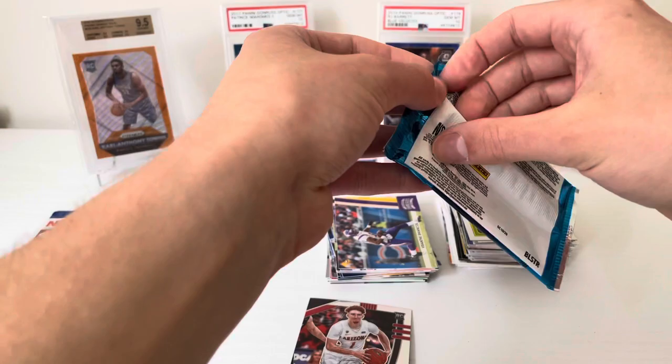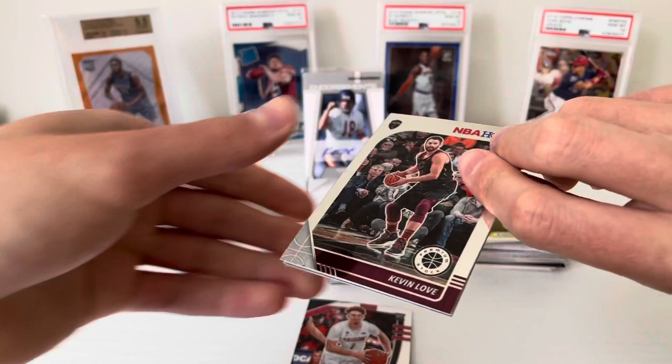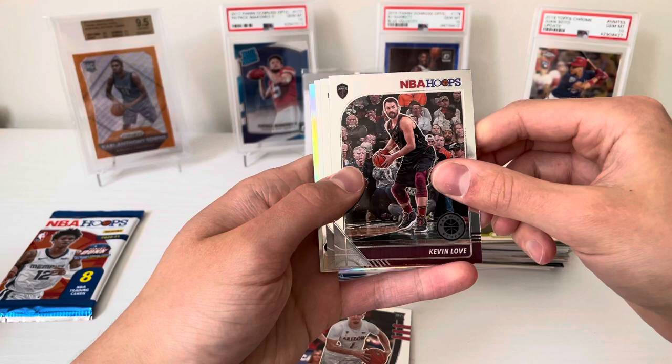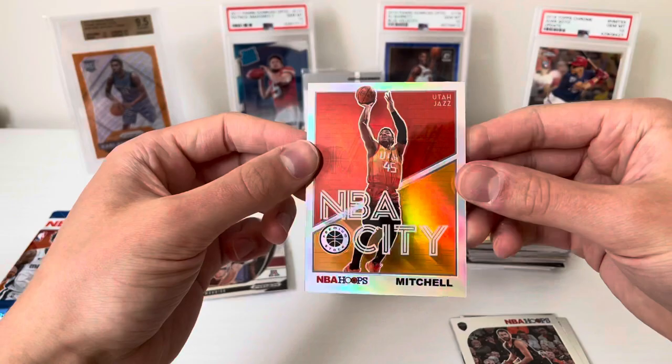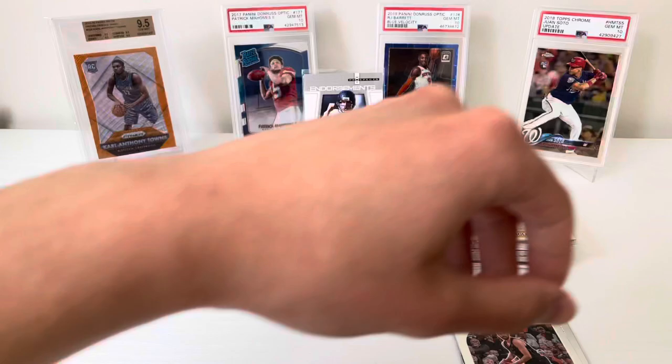Final two packs — hopefully more fire. It'd be nice to get something out of Premium Stock. I have zero Zion rookies, that would be pretty awesome. There's the silver in the back, but I think that was the insert. Some Whiteside, Kevin Love, Larry Bird, and last is Donovan Mitchell — still pretty cool. It is the holo or the silver, so that's pretty cool of D-Mitch.